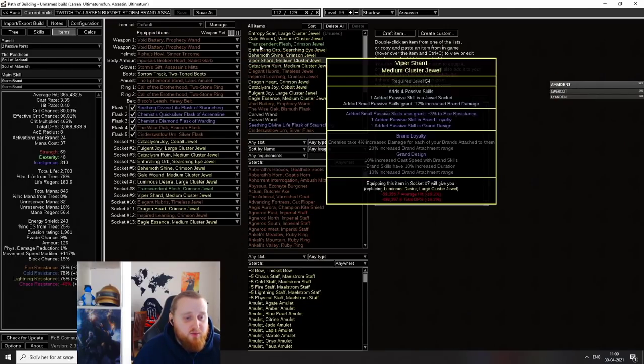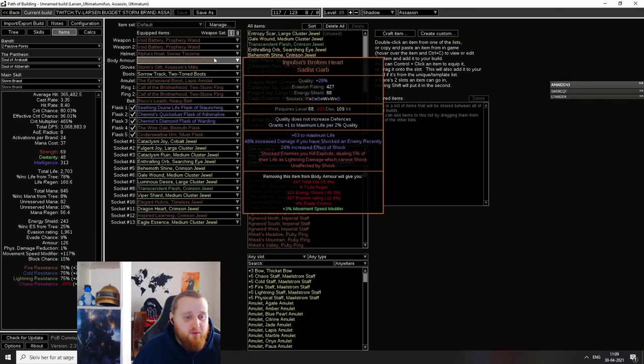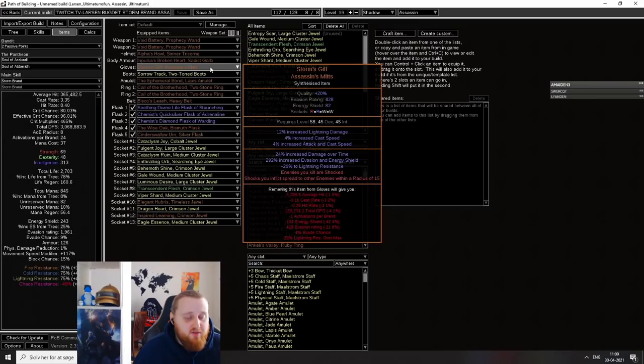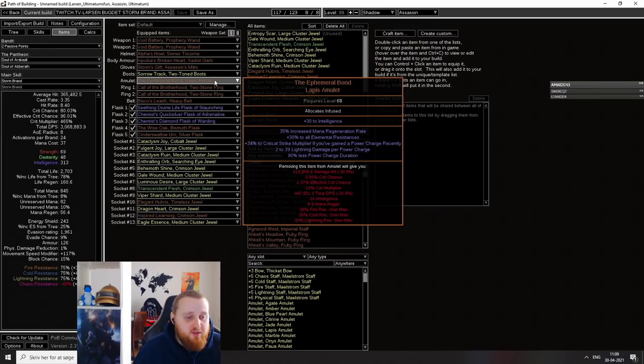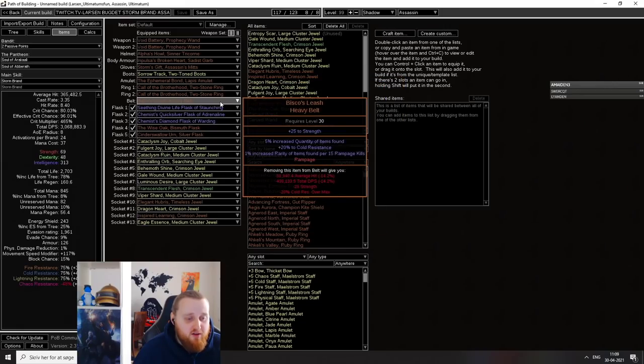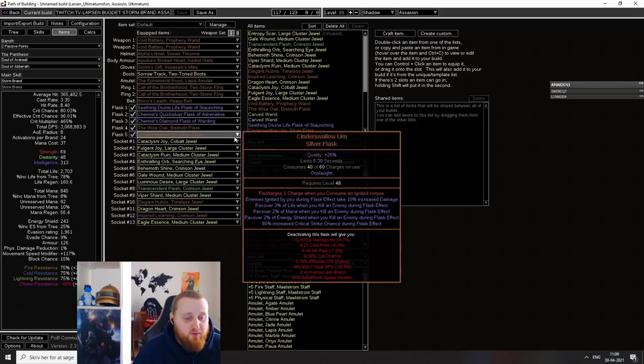Let's quickly look at our items. We're using two Void Batteries, a plus-one power charge Alpha's Howl, Impulsors, Storm Gloves, rare boots with life, movement speed, and resists, a rare amulet, two Call of the Brotherhoods, and Bisco's Leash. Pretty standard flasks — a life flask, a movement speed flask, a crit flask of Warding, a Wise Oak, and a Cinderswallow Urn. If you want to go into bossing, I don't recommend doing it on this build — you can change this out for a Seething flask.